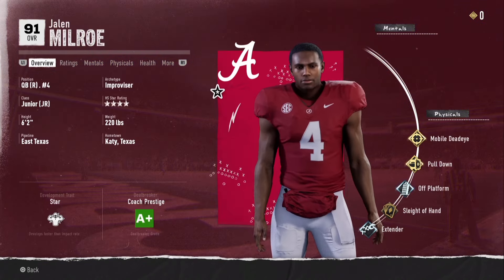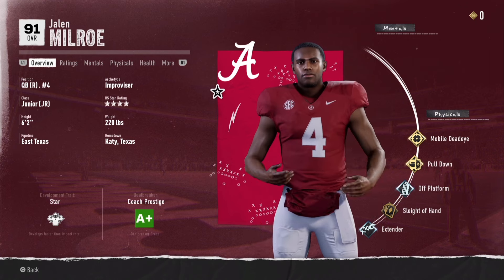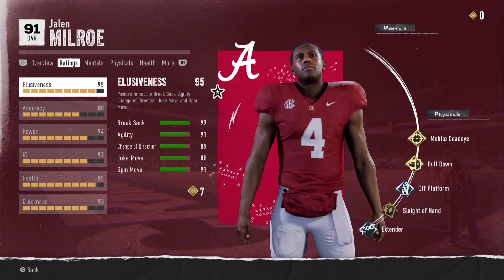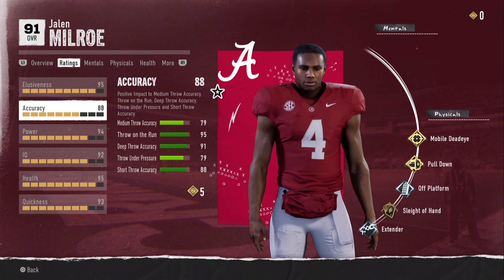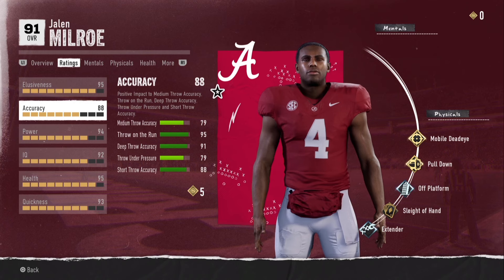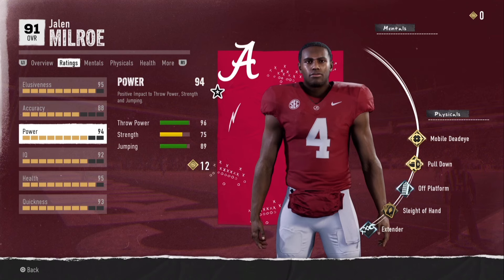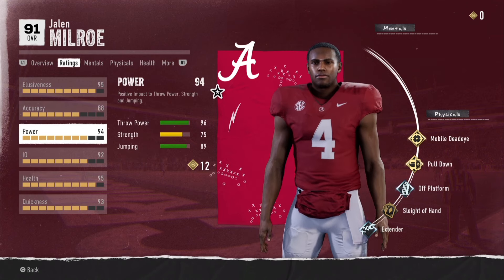Barion Brown at number four, and I'm sure this comes as a surprise to absolutely nobody — Jalen Milrow out of Alabama. Some of the best physical abilities in the entire game rating-wise: elusiveness, 97 break sack, 91 agility, 89 change of direction, 88 juke move, 91 spin move. Accuracy is great too, other than medium at only 79, but you can throw on the run — you'll most likely roll out of the pocket every play. Bomb it down the field. He has 95 throw on the run, and with his 96 throw power and 91 deep throw accuracy, that combines really well.